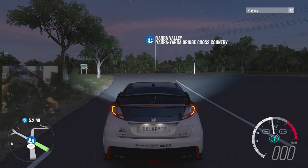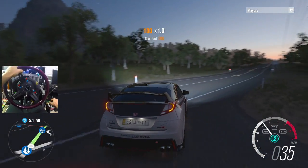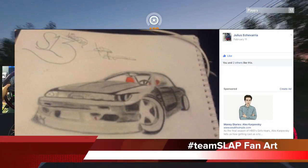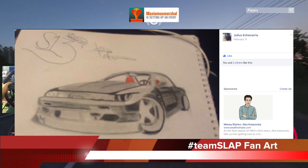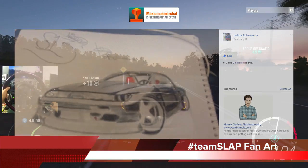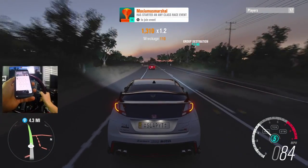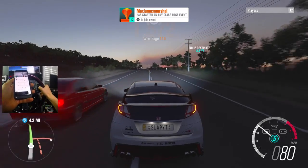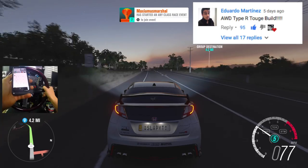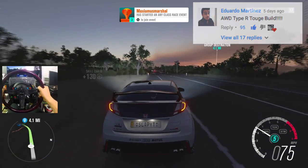Welcome back to the channel for some more Forza Horizon 3, back with the PlaySeed Car Pack. Today we're going to be taking a look at the Civic Type R once again. I know you're thinking we already drove this last time, but I asked you guys what you wanted to see next. We had a comment from Eduardo suggesting an all-wheel drive Type R toge build, and 94 of you liked that comment, so that is the plan for today.